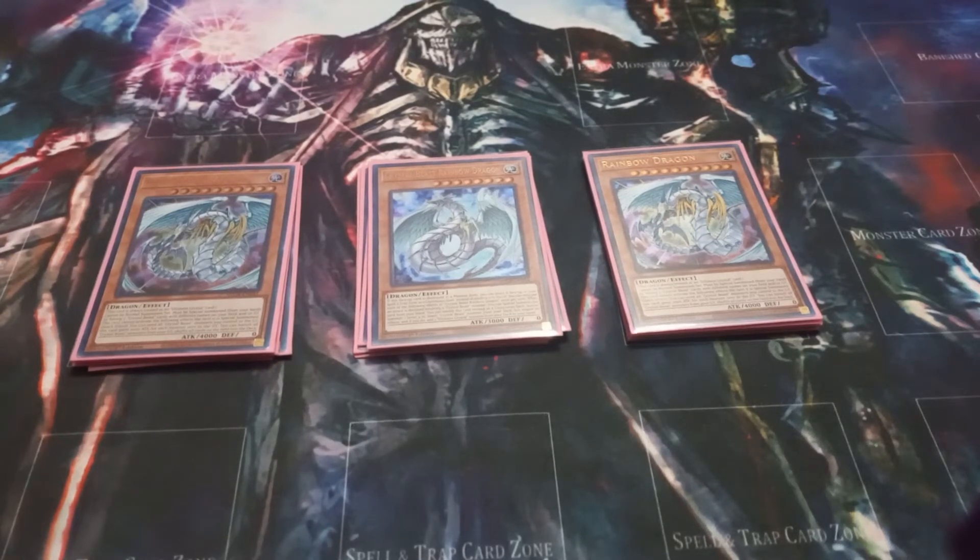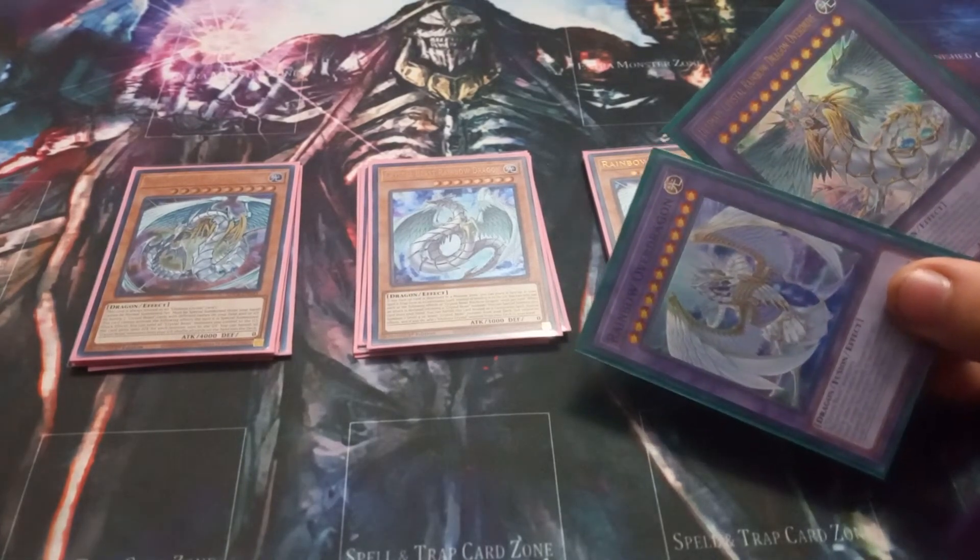I play 2 copies of the original Rainbow Dragon. I really love Rainbow Dragon, but unless they add more Crystal Beast monsters other than the advanced Crystal Beast, I don't think Rainbow Dragon will be as good as it used to be. Rainbow Dragon does have use in this deck though, as once you summon it you can then summon one of the 2 boss monsters of the deck.